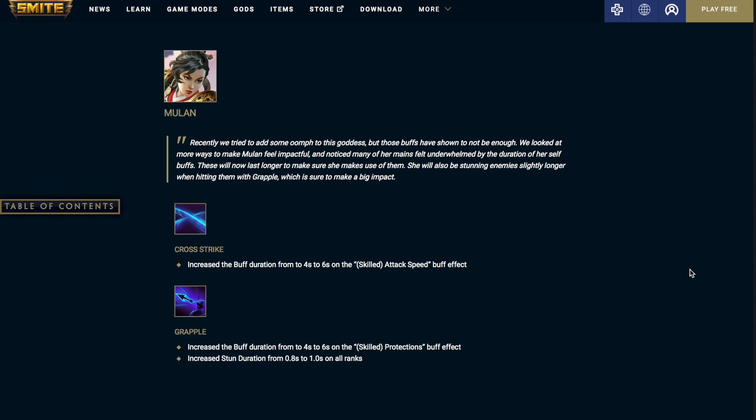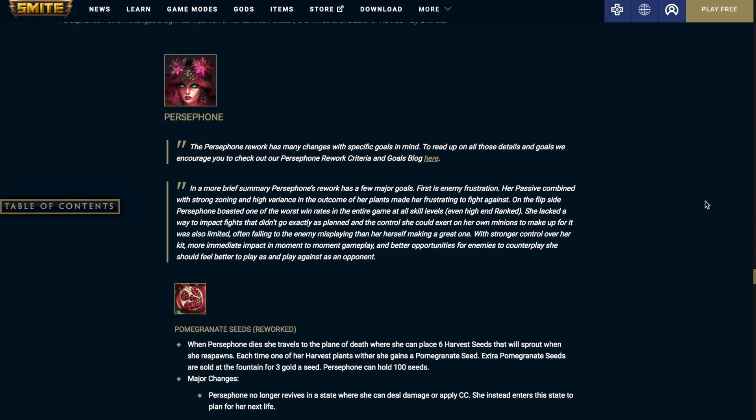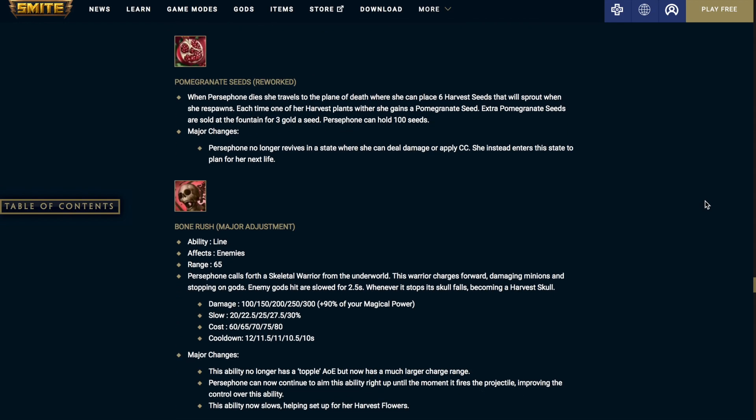Up next, we're going to be going over the Persephone rework. Starting with Persephone's passive — Pomegranate Seeds. When Persephone dies, she travels to the plane of death where she can place 6 harvest seeds that will sprout when she respawns. Each time one of her harvest plants withers, she gains a pomegranate seed. Extra pomegranate seeds are sold at the fountain for 3 gold per seed, and Persephone can hold up to 100 seeds.